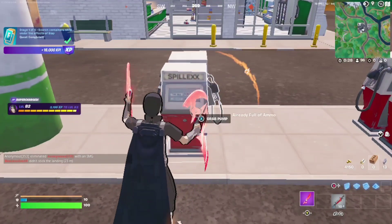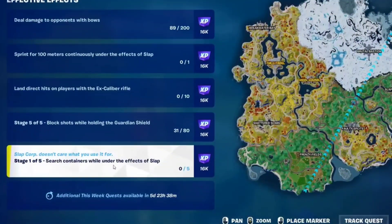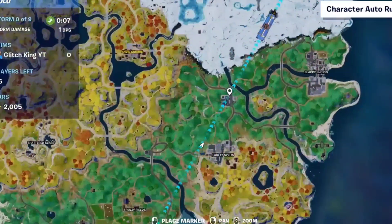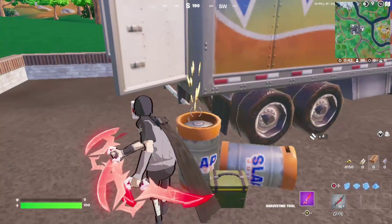Here is the easiest XP glitch ever in Fortnite. If you still have this quest left, you just need to visit this petrol pump here and grab this lab.